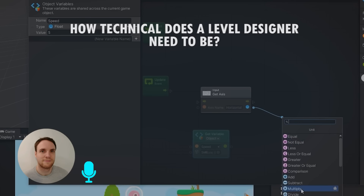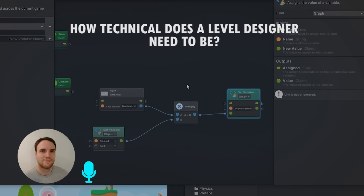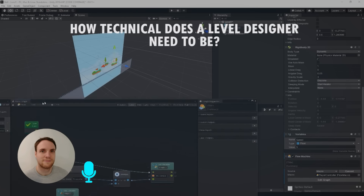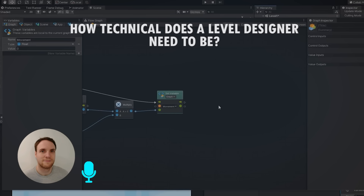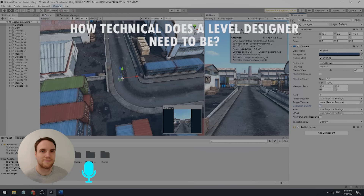For any level designer, I would expect the ability to use visual scripting or regular old scripting. I would expect you, through those tools, to have an understanding of how logic systems work and general programming principles, because they apply the same to scripting as they do to programming. Also, I would expect any level designer to understand the technical limitations of the engine and system they're using.